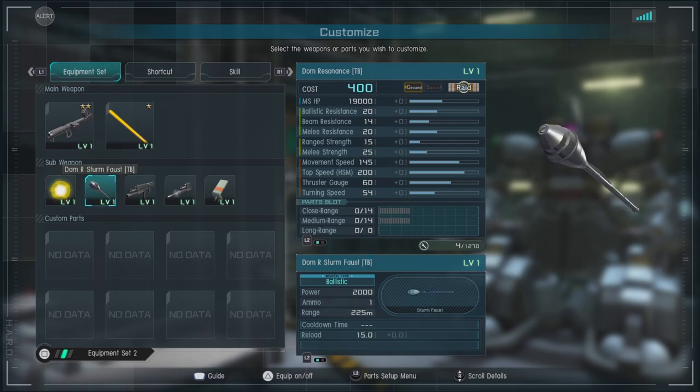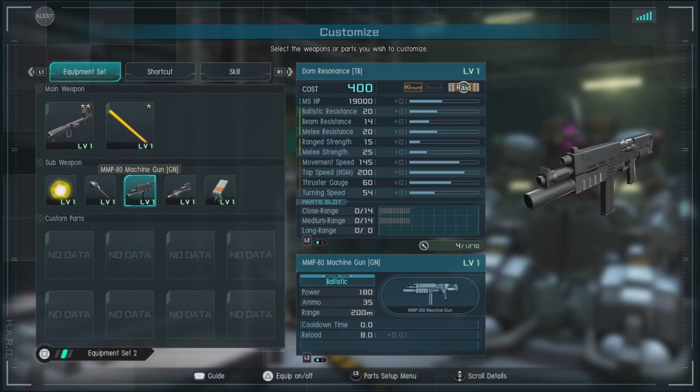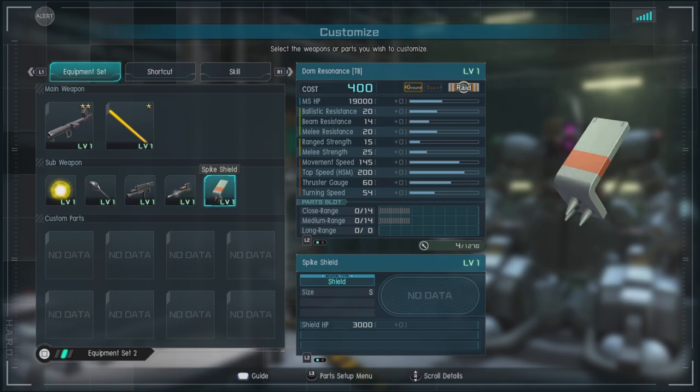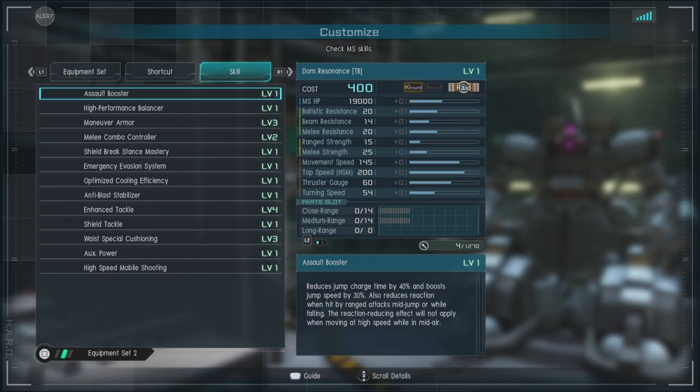We've got the spread gun, your standard issue in DOMs. We have the DOM R Storm Faust TB — it's a storm faust. The MMP machine gun, which is nice to have as a sub weapon with its grenade launcher attachment. And of course the spike shield, which is kind of nice but it's small so you're only going to get so much use out of it.